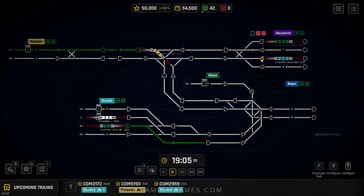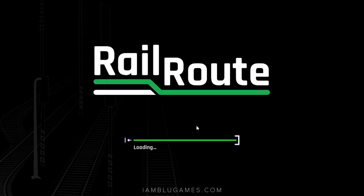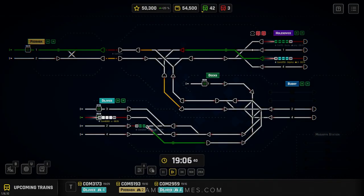What is going on beautiful people, welcome back, it's your boy Blue. This is a new game — or new to me — with a major update that's been released called Rail Route. Basically this is a train dispatching simulator, kind of like ATC in flight sim.